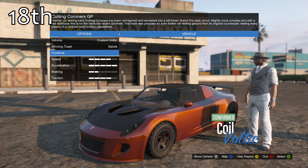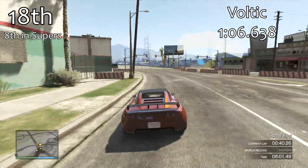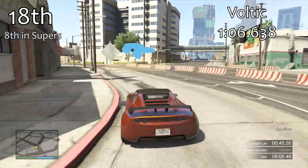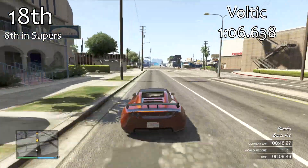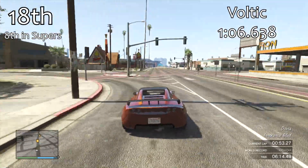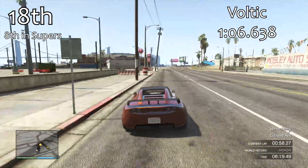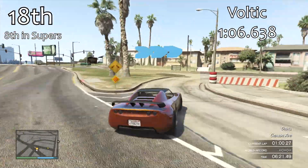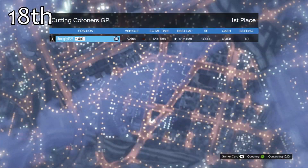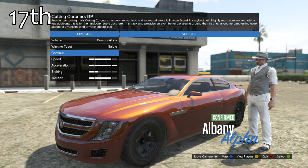In 18th place we have the Voltic. This is our second worst supercar in the game, because it loses its main advantage. Its main advantage when stock was always its acceleration as an electric vehicle, but when fully modded it doesn't have a turbo and doesn't have a transmission upgrade, which means other cars catch up to it in acceleration. So the Voltic when fully modded basically just becomes another mediocre sports car — it's our 8th best supercar out of 9.